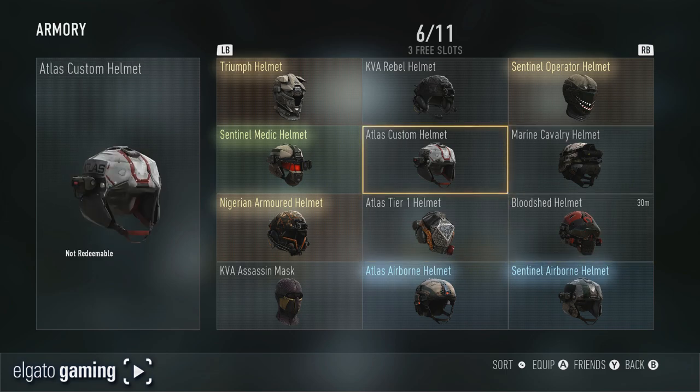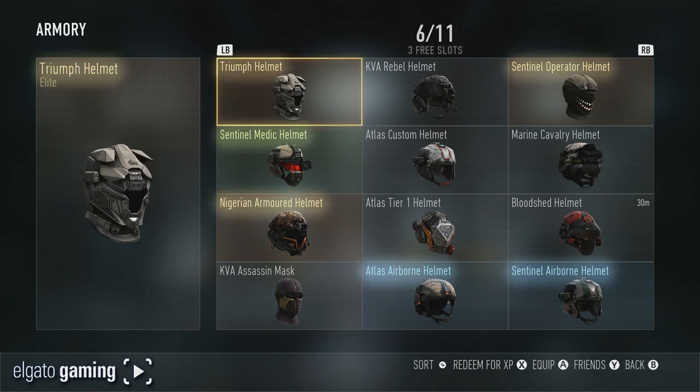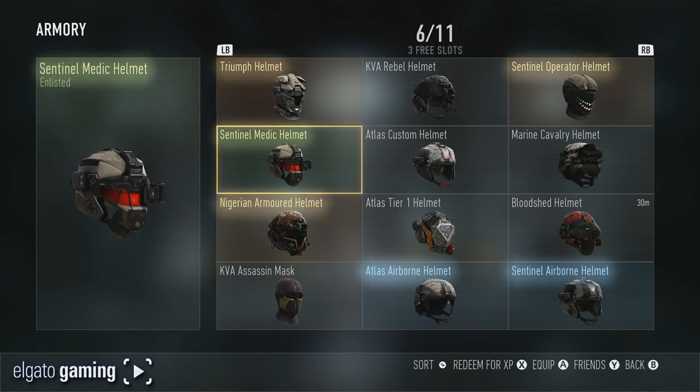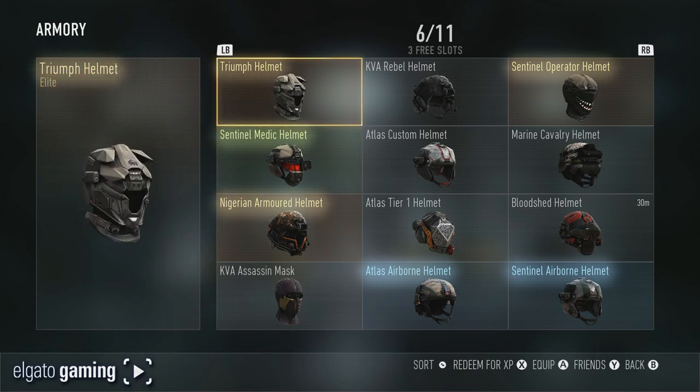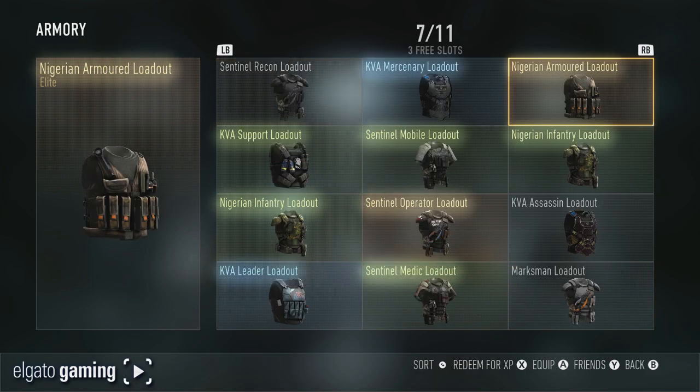Bloodshed — just tons of helmets. That one's probably gonna be my Halo class if I ever do one — that's the closest thing I have to a Halo helmet. That one's really weird because you can actually see the dude's face — if they would have covered that face hole with a red lens, that helmet would be badass. And that's my favorite helmet — my sentinel elite operator helmet. I love that one. And then we have some loadouts.